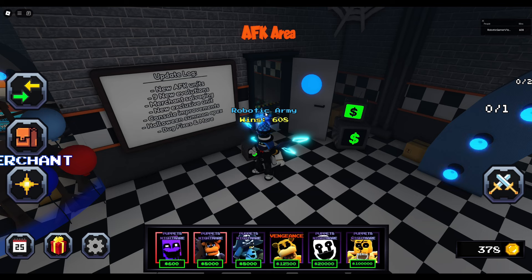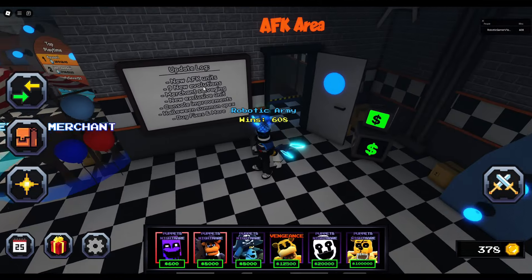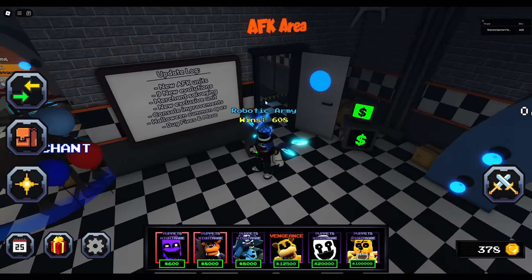All right, we are back in Five Nights Tower Defense, and the update log right next to my character says there's new AFK units, there's nine new evolutions, there's merchant salvaging, a new exclusive unit, console improvements, and Halloween summon apex, so more people will grind in the Halloween lobby and Halloween games. And we have bug fixes and a lot more.